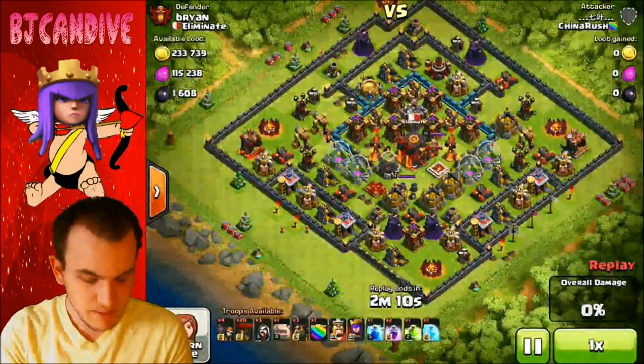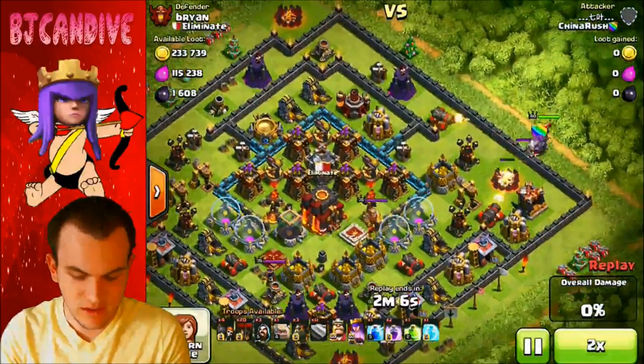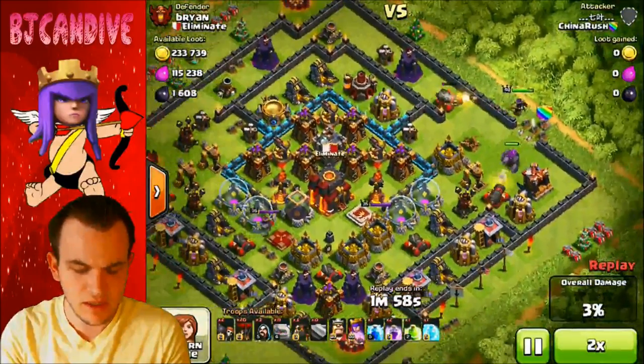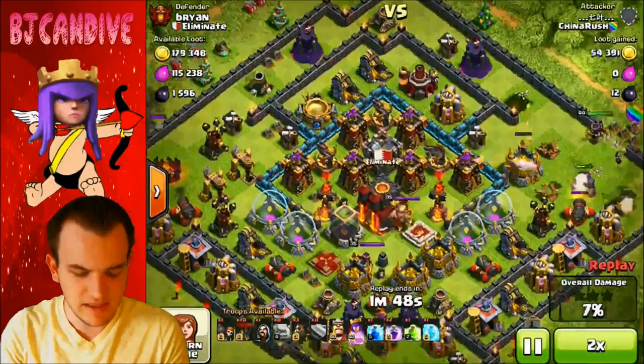There was this guy right here. I'm going to show you the replay really quick, and then we'll get into the attacks. I have a defense set up right now to deal with Lava Loonion, and this guy was pretty smart by putting his Golem down and taking out my air defenses. I was like, okay, so he's going to rush one side. We should still be okay because we have so many single-target DPS in the center.